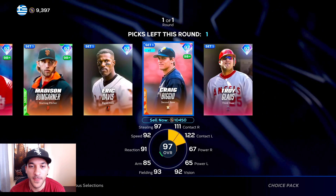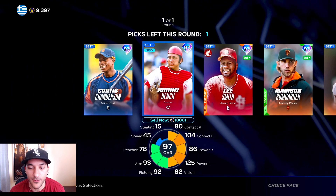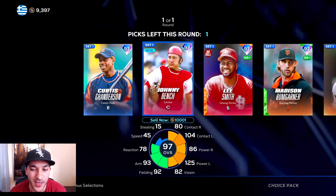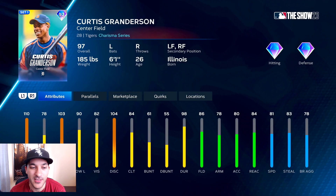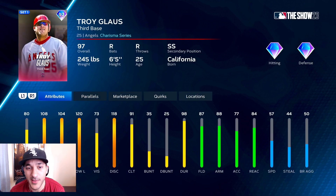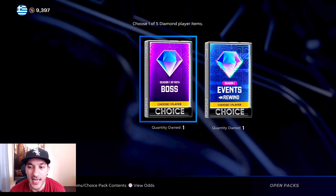The options are Troy Gloss, Johnny Bench, and Curtis Granderson - these are all 10k cards. I could use Johnny Bench since catcher is my weakest position, and he's good against lefties. Curtis Granderson is really good against righties but doesn't really have clutch - he has decent clutch at 94 I guess. Last option is Troy Gloss. I don't think I really need any of these guys, so I'll just take Troy Gloss and stash him.